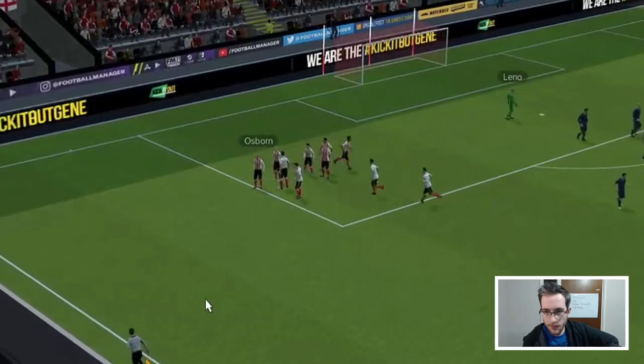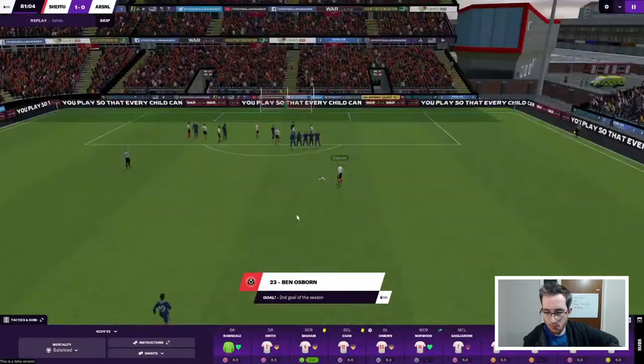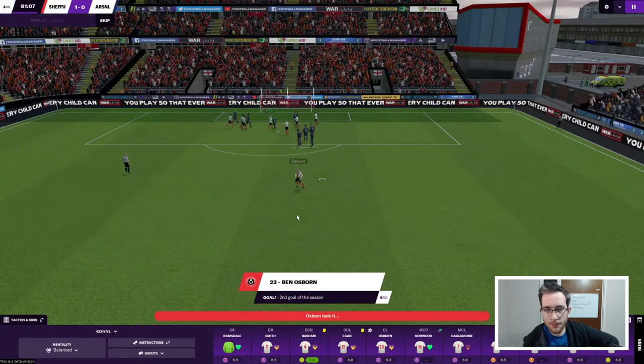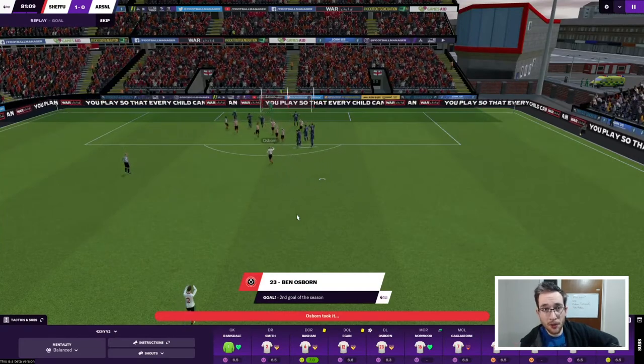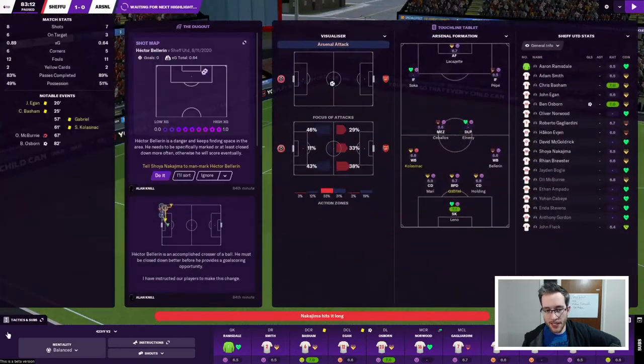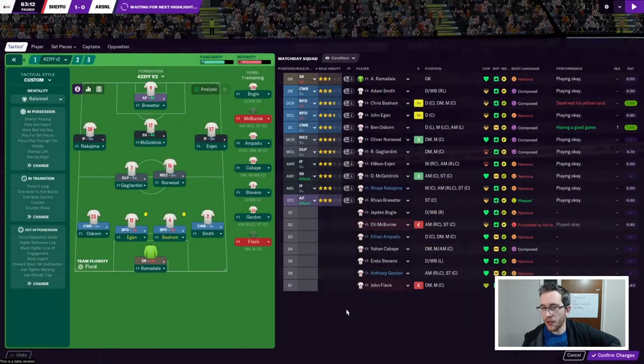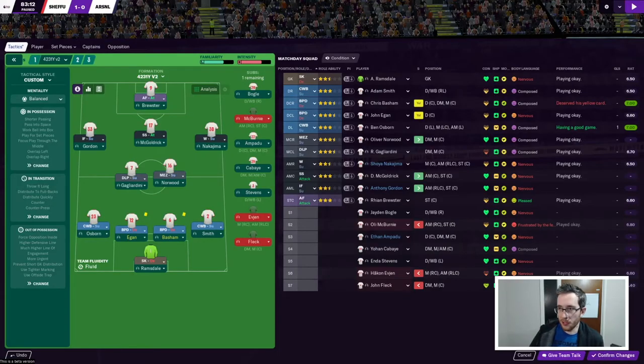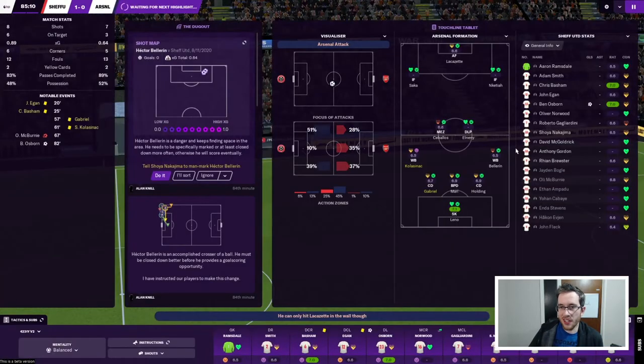Ben Osborne is apparently good at free kicks! Not sure what the celebration was, we'll move past that. It's a great whip on the free kick but it didn't seem great from Leno. I appear to not have the right-sided player on the bench, which is a bit awkward. Nakajima is right-footed, so I'll move Nakajima over and bring Gordon on the left - that's the easiest way to fix that.